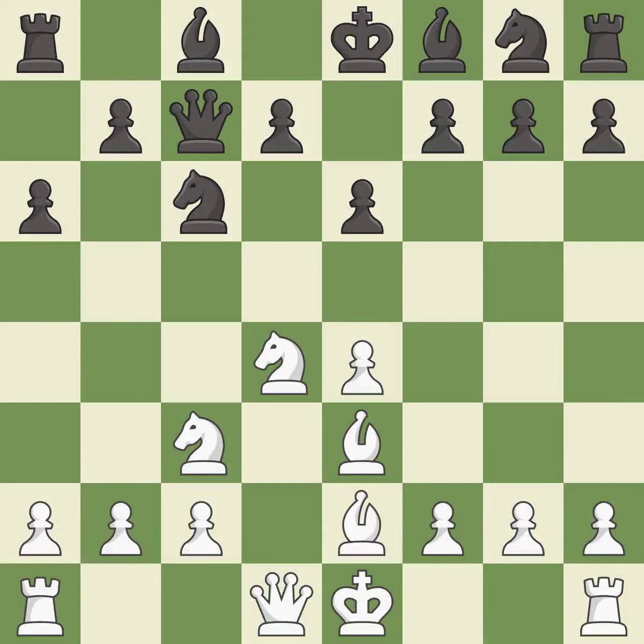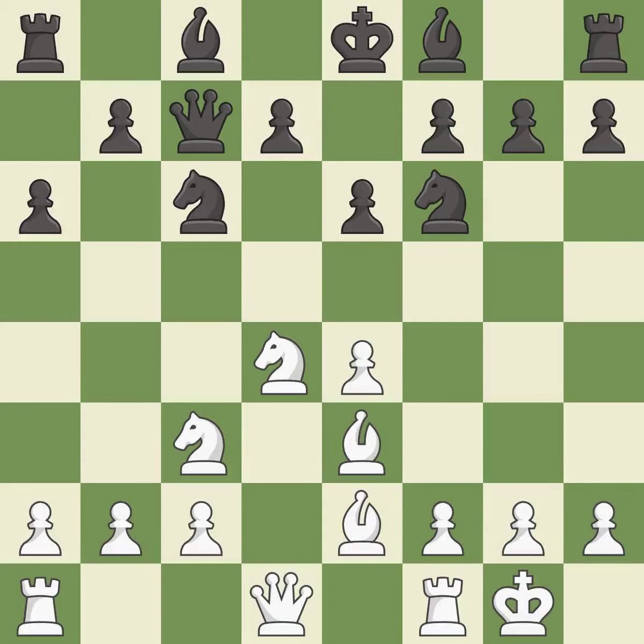B2 develops the bishop toward the center and prepares castling. Nf6 develops the knight toward the center, controls the d5 square, and attacks the e4 pawn. Castling gets the king out of the center and activates the rook. B7 develops the bishop toward the center and prepares to castle.